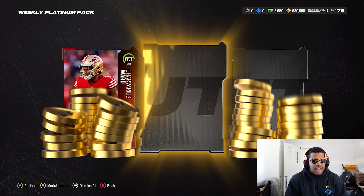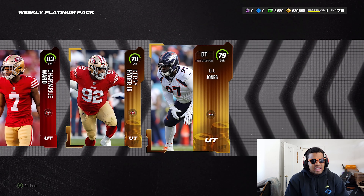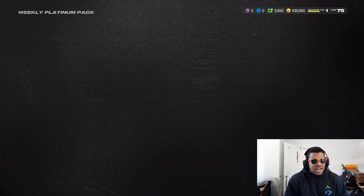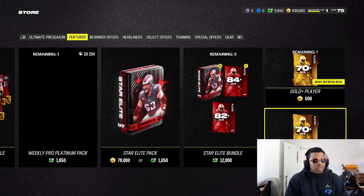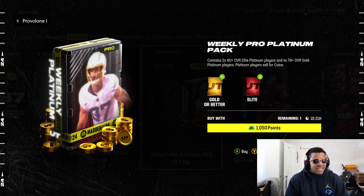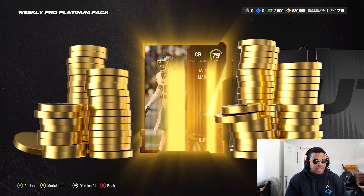Tredavious Ward at 83 — not bad. We get a couple platinum players; let's see what these are worth. One goes for 9,000, and I'm guessing since that's a 78 we're going down to maybe 5,000 or 6,000. You get the whole pack — it's not like last year where you pick one. Tredavious Ward will definitely get sold. Now the big one — Avante Maddox.